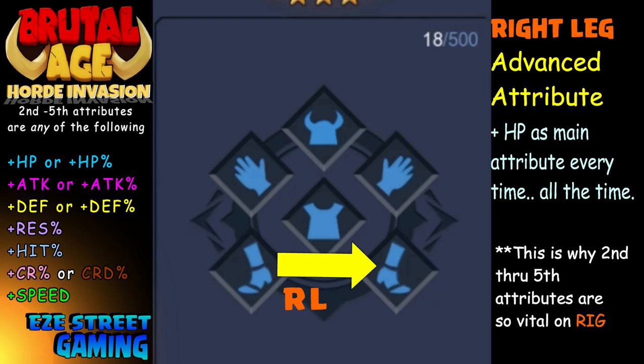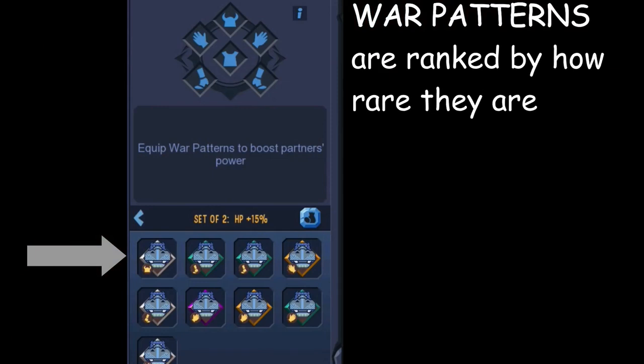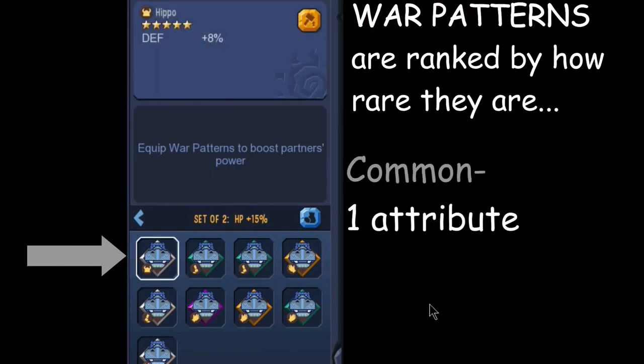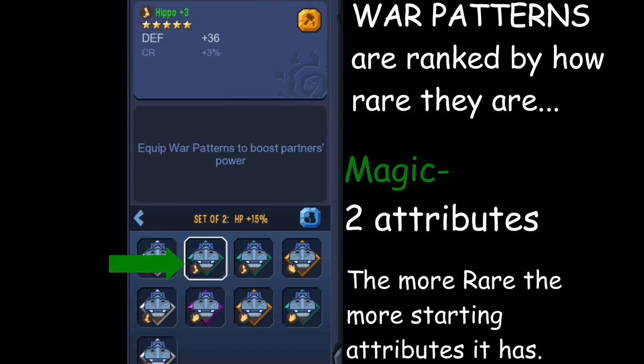The advantage of having one of these war patterns with multiple attributes right at the beginning is that you'll enjoy the benefits of whatever attributes are there from the start, and you'll also know what it's going to have on it. For example, you might think you want defense, you start off with defense, but then the next three attributes are kind of trashy — so you don't really want it after all.